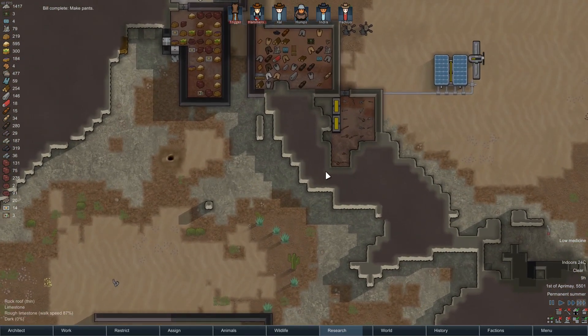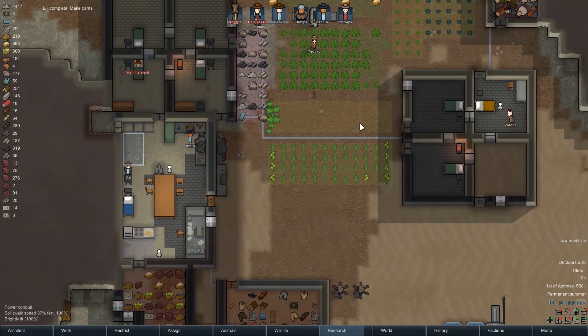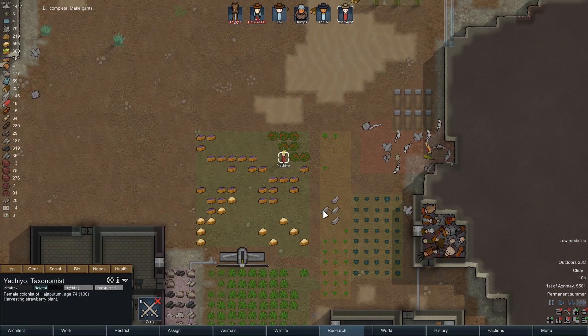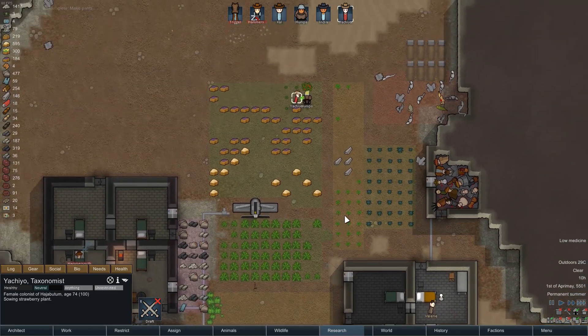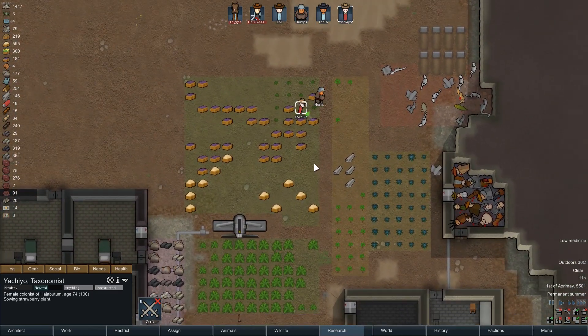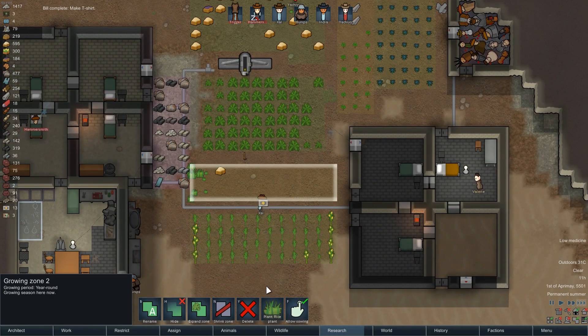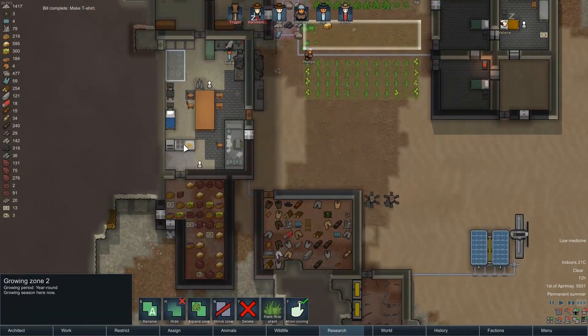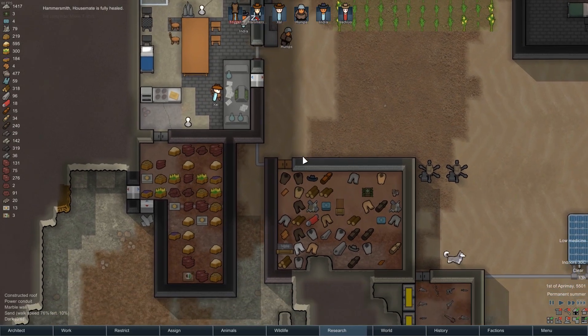Alright, pants are done. We have a lot of food now. I might swap one of these fields over to be something else. Dude, that seems like a bad idea — every time I do something like that, we end up in food trouble. It's all the meat. I know I do have fine meals set up, it just hasn't been being worked on lately.